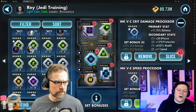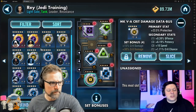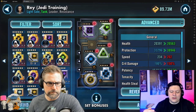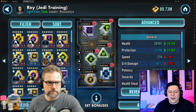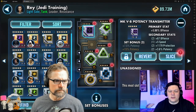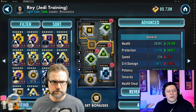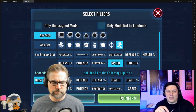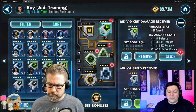Most people right now kind of ignore Resistance, but as they start developing their rosters and you add Resistance Hero Finn to the team, that's when you can start taking out Darth Revan, certain Padme teams, and Treya teams. That's when JTR's modding is going to change a little bit. I took off the speed set and she's got a crit chance set and a potency set because you need to hit those numbers on those stats.